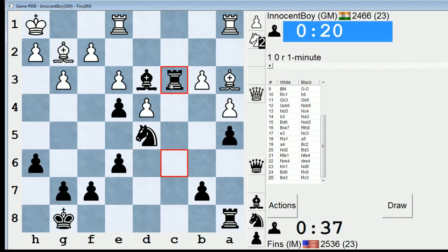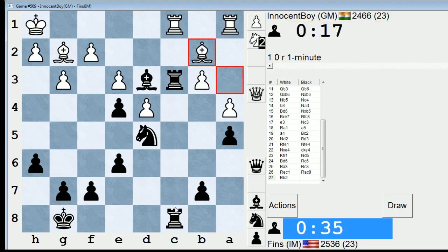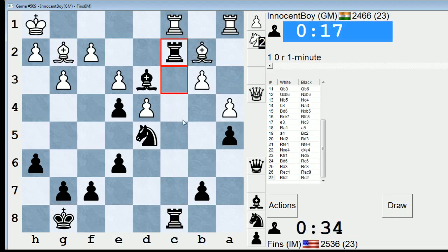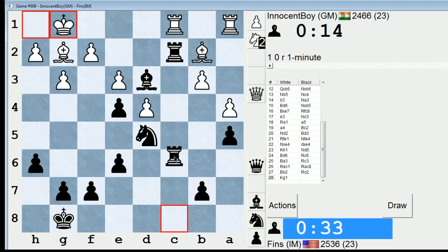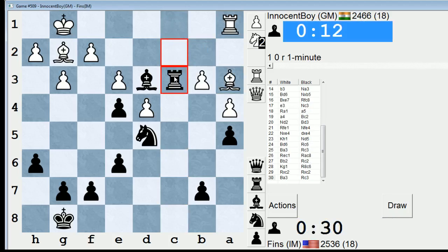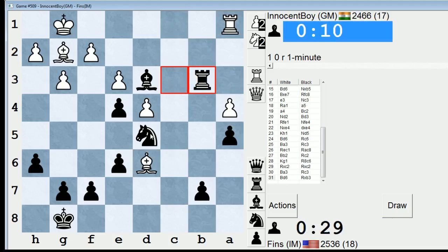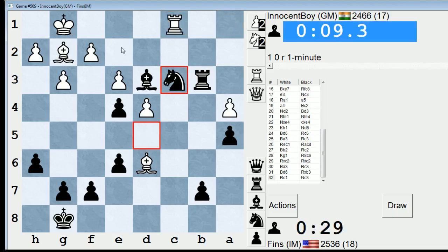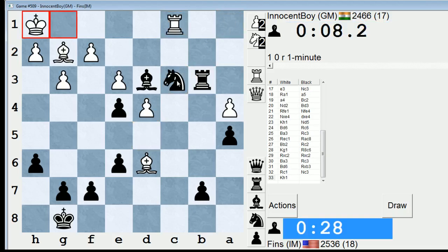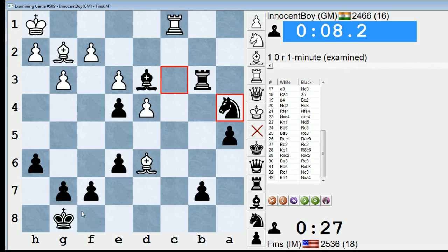Absolute nightmare. My positional advantage is huge here — not often you see a position where the two bishops just get dominated like this. I'm going to win the B3 pawn outright. Threaten Knight E2 and threaten A4. He's got some activity with Rook C8, but that's it — he resigned. That was a nice one.